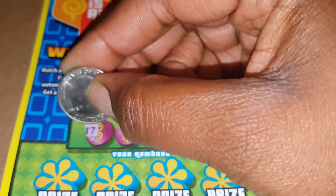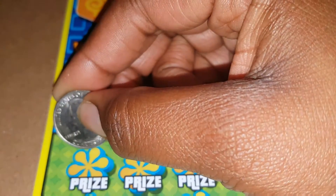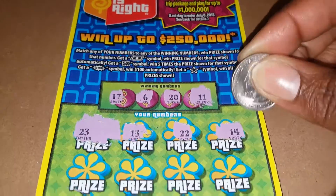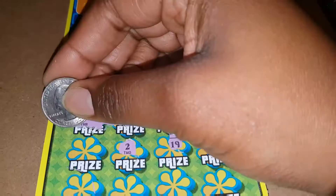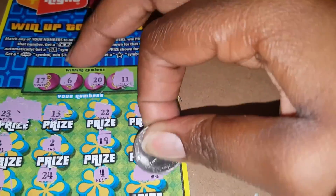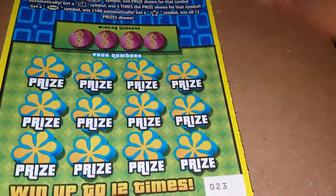We scratch out the winning numbers and we're looking for 17, 6, 20. Last time I won $400 starting off with 17 — wouldn't that be something. So the numbers are: 23, 13, 22, 14, 12, 19, number 2, number 8, 3, 24, number 4, and number 9. Okay, nothing for ticket number 22. On to ticket number 23.